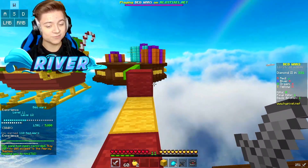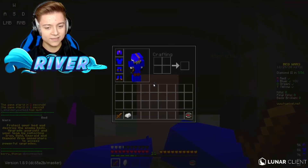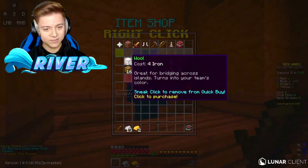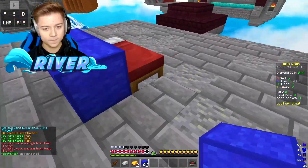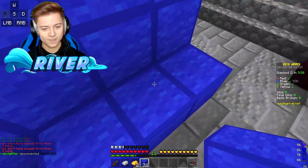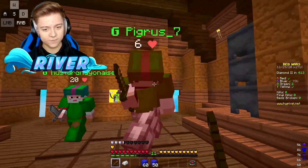All right guys, round number two. We're about to go and hopefully take the W home for this one. I'm going to go next to you, placing some bed protection. Do you guys want to go for green? Hey, do you want to skybridge someone? Skybridge — yes, I like skybridge. Oh, let's just rush it. All right, let's go for green over here.